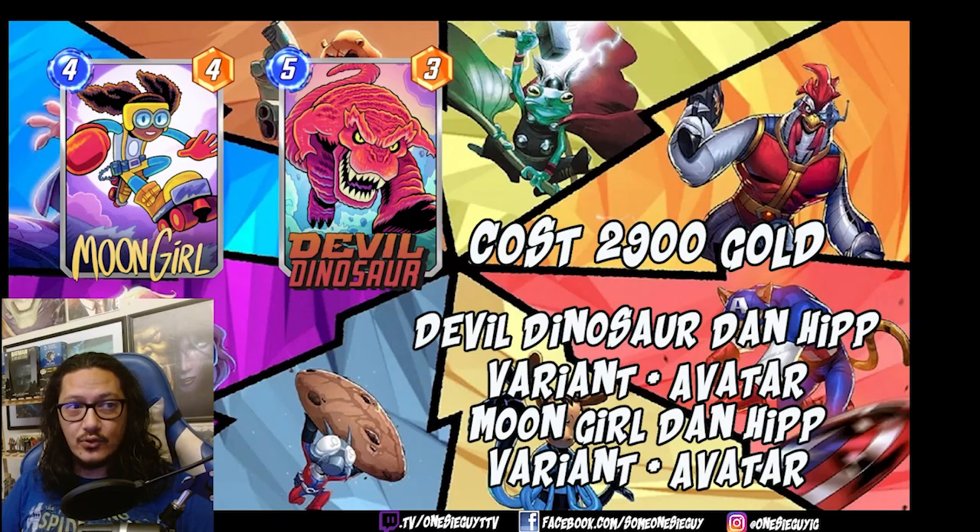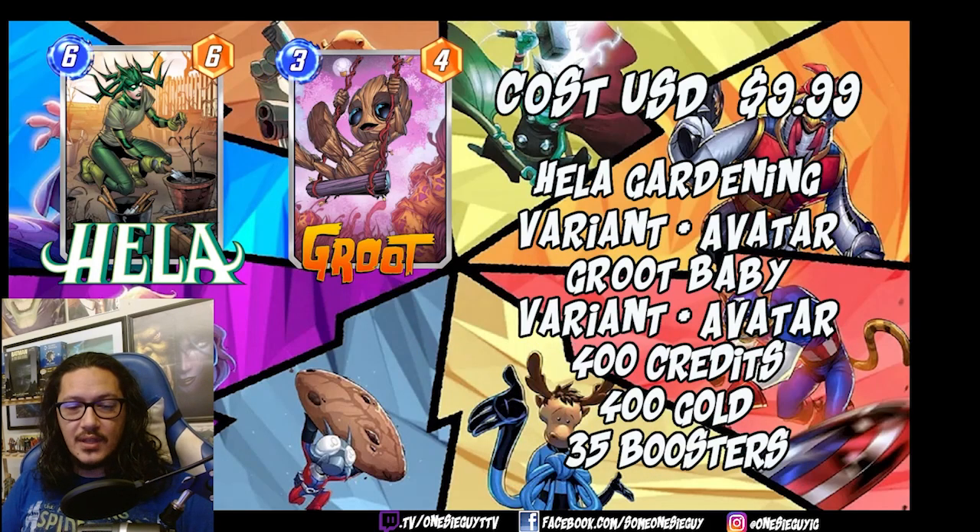Then there's the Dan Hipp bundle — for 2,900 gold you'll get Devil Dinosaur and Moon Girl, both in Dan Hipp's art style, as well as their avatars. I think this is quite good value. Dan Hipp variants are always cool-looking, and if you don't have new variants, 2,900 gold is not that bad for two new variants. It's not as value-driven as the first two bundles, but still a great one to pick up. Dan Hipp has done a lot of Marvel Snap art already and some people will want this to complete their Dan Hipp set.